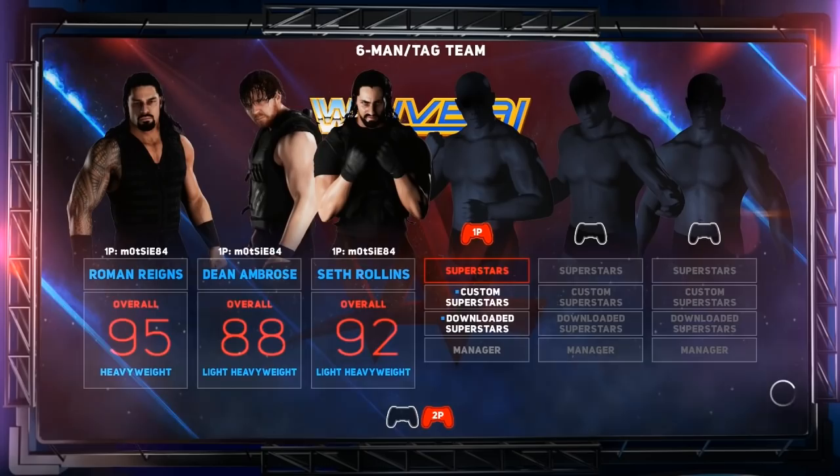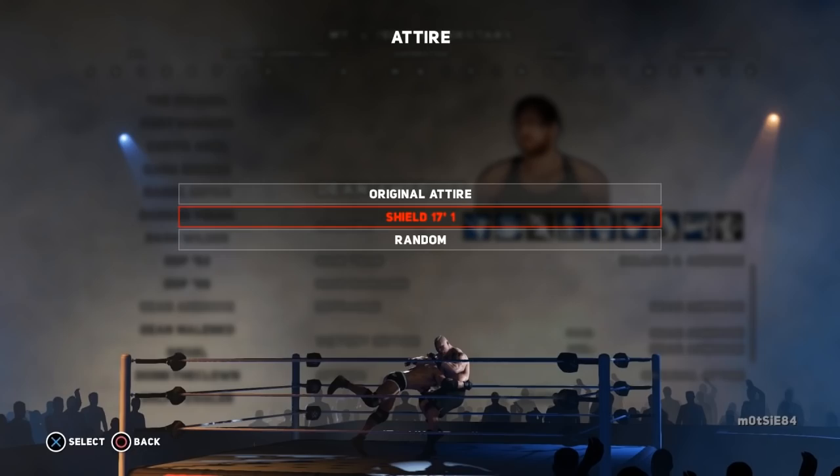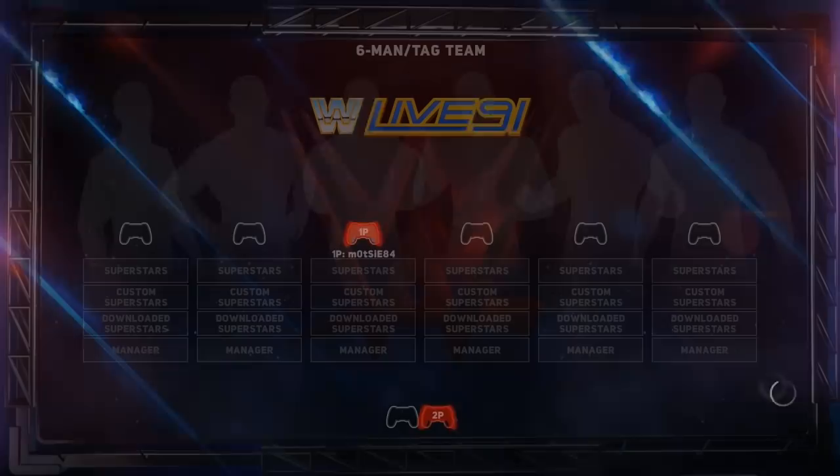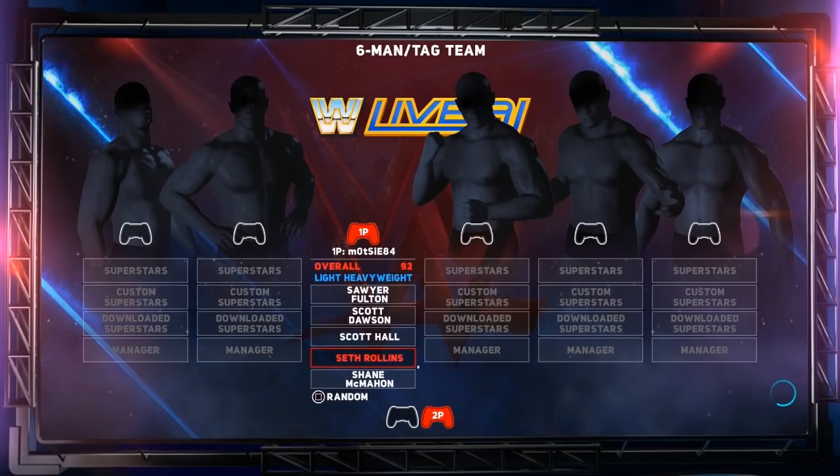To do this, select My WWE, then Edit Superstars and find the star you wish to set a default attire for. Scroll down to the Attires option where you'll see all available options and can select the one you want as default. Once you've decided, save the changes and when you select that superstar from the selection screen, the game automatically selects the attire you assigned — really handy for assigning teams like The Shield their new attires instead of manually selecting them every time.